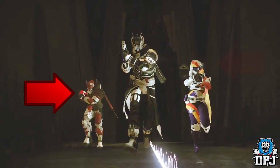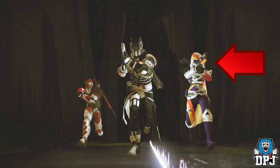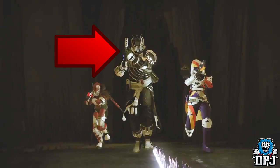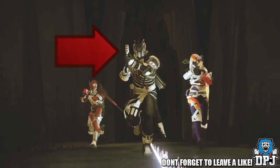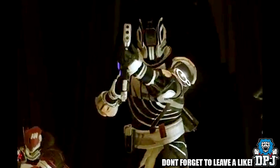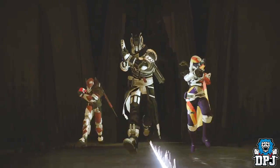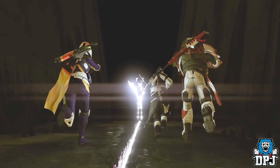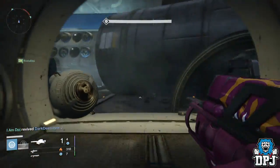The Titan, if you look closely, is holding a New Monarchy themed Suros foundry weapon, the Hunter is holding a Future War Cult themed Omolon hand cannon, and the Warlock has a Dead Orbit Omolon weapon. For a brief second we see the Omolon liquid ammo indicator on the side of the weapon. Whether or not this confirms faction weapon shaders is hard to pinpoint, because as Miss 5000 Watts pointed out on Twitter, maybe Omolon, Suros, and Hakke could offer faction weapons themselves — who knows.